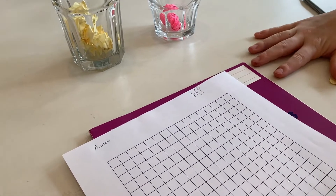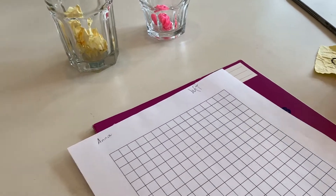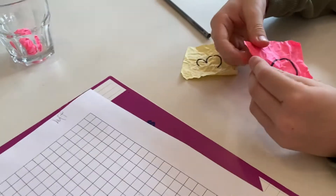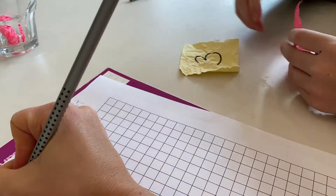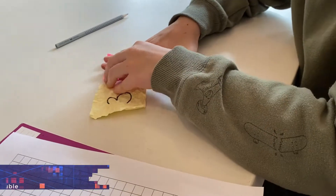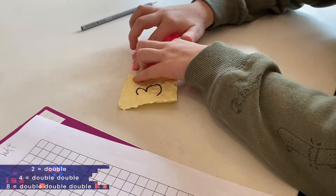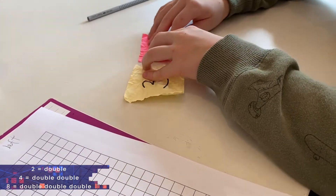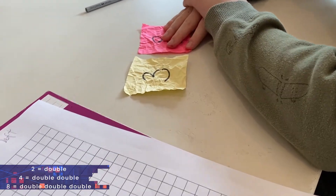It's three groups of — I'm hoping for a big number — oh, got lucky for the first one! Eight groups of three. Tom, which strategy should I use for eight groups of three? Double double double! Awesome, how do you know that? Well, what strategy is best for twos? Yep, and then fours: double double. And then eight: double double double. Perfect!